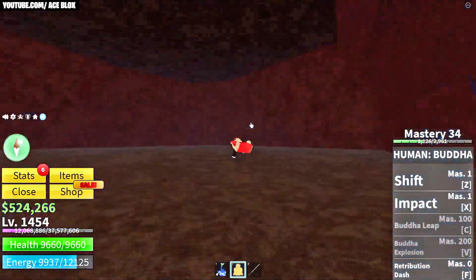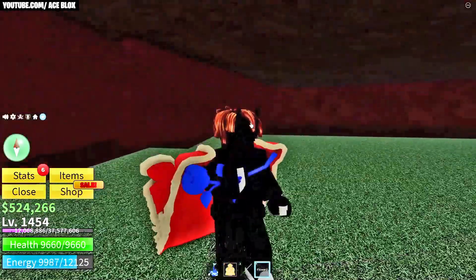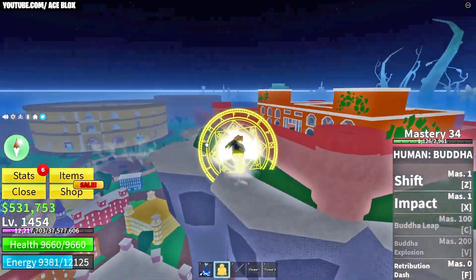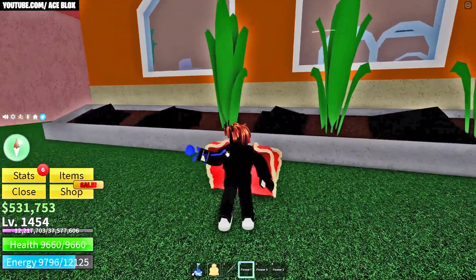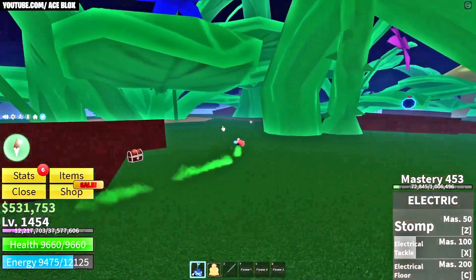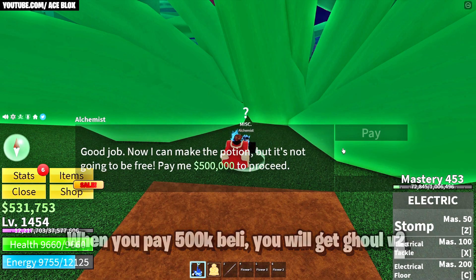I'll show you them quickly so you guys have a brief understanding of where they're going to be. There's the blue one, there's the yellow one, and finally up here is the red one. There we go, all three. Once you've got all three flowers you head back and talk to the Alchemist. When you pay 500k belly you'll get yourself Ghoul V2, which is pretty cool.